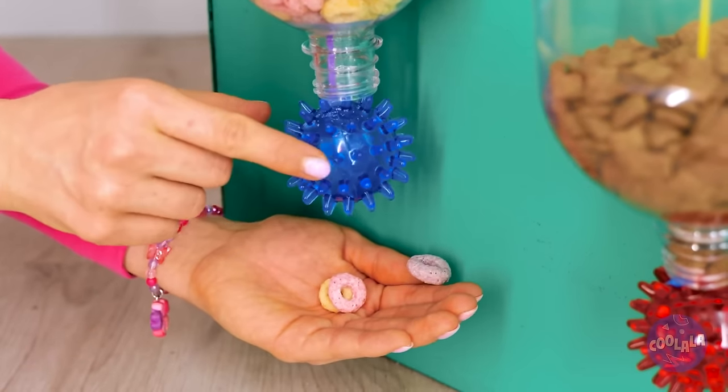Uh-oh, someone got into some paint. Still, these are some nice paw prints — cut them out and shrink them in the oven. Now that's what I call puppy-sized! And they're your collar's crowning glory.